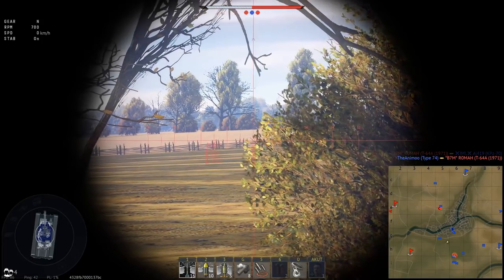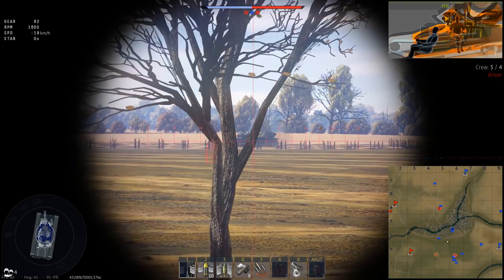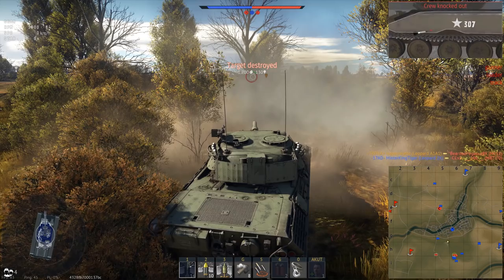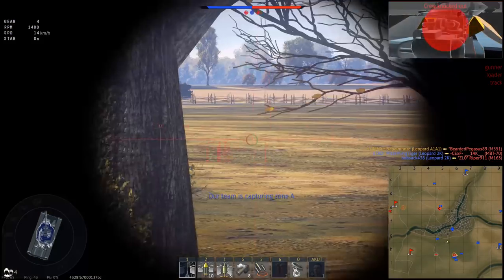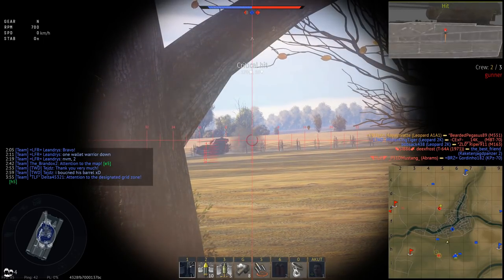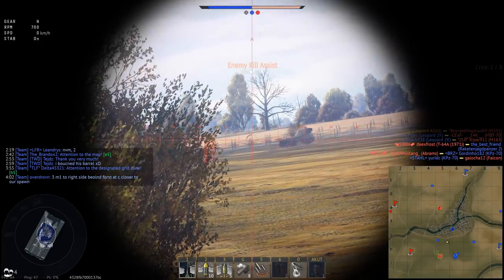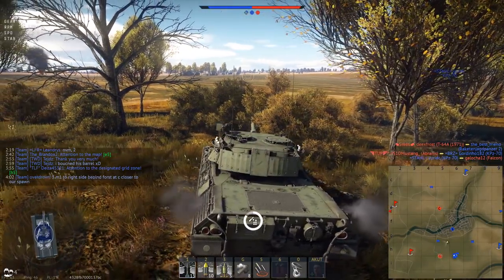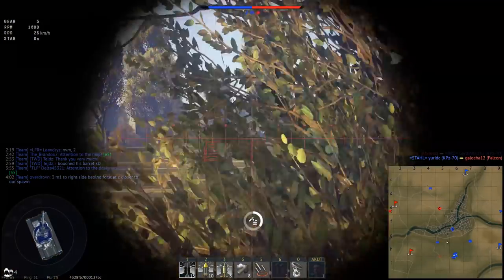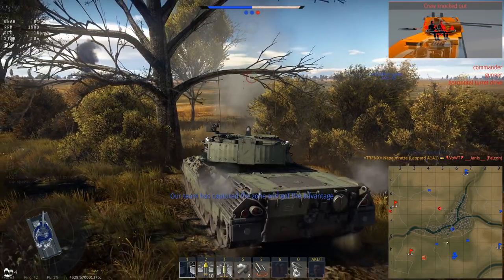Eastern Europe is a beautiful map — the spawn zones are far apart and the map is just so new that I'm not used to it. I have to relearn some maps: Volokolamsk, Eastern Europe and more. For side shots I should switch to HEAT-FS for hull break, or even HESH, to make sure thin sidewalls deal maximum damage — and that snapshot was a one-shot kill.